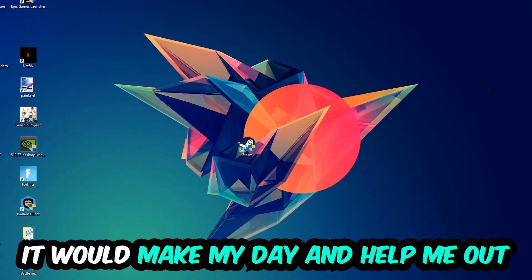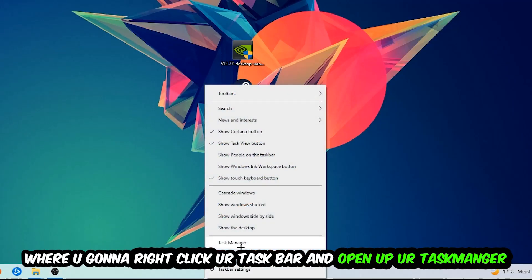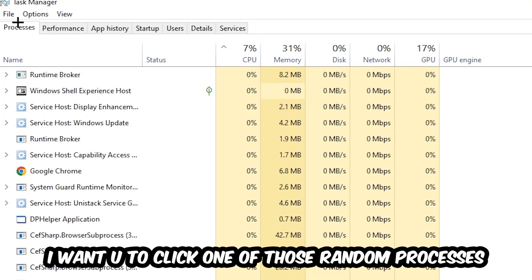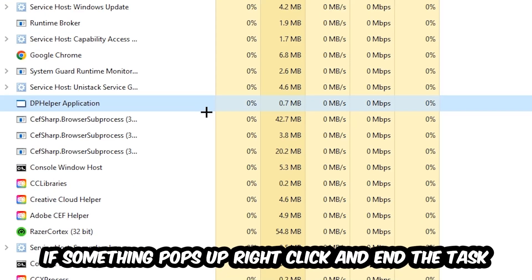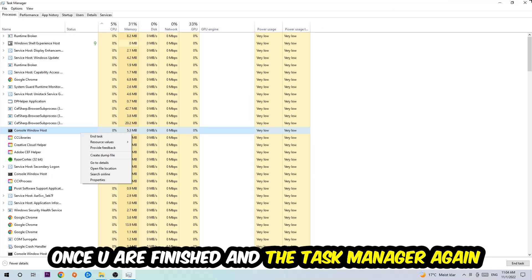The first step I would recommend for everybody is to navigate to the very bottom of your screen, right-click your taskbar, and open up Task Manager. Once it pops up, navigate to the top left corner and click on Processes. Click one of those processes and search for your game using your keyboard. If nothing pops up, you're good. If something does pop up, simply right-click and hit End Task. Once finished, close the Task Manager.